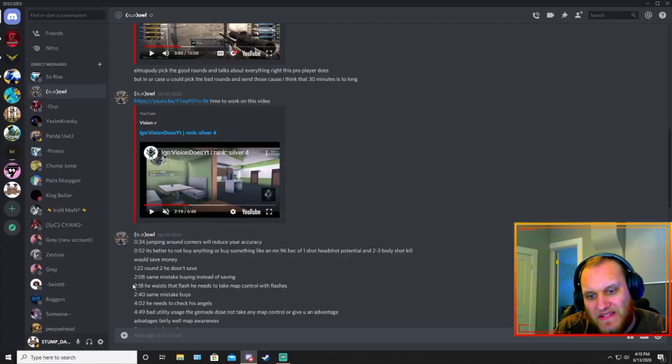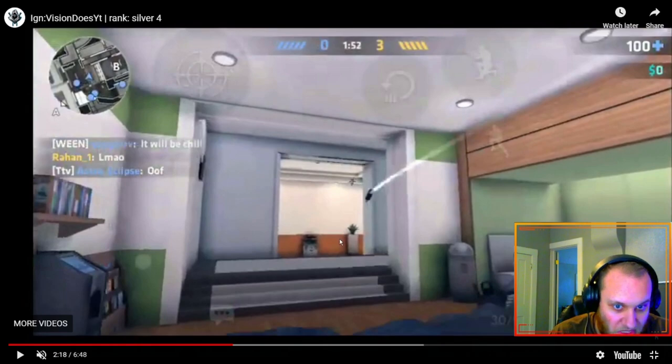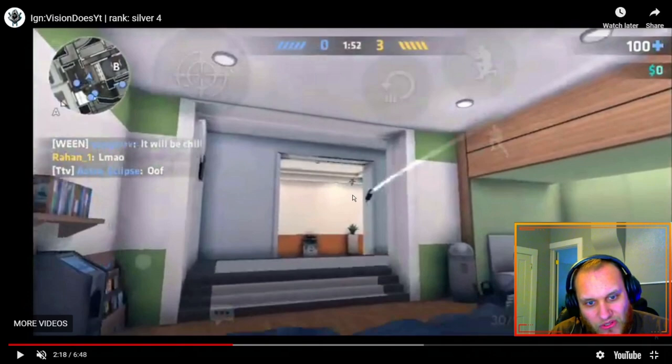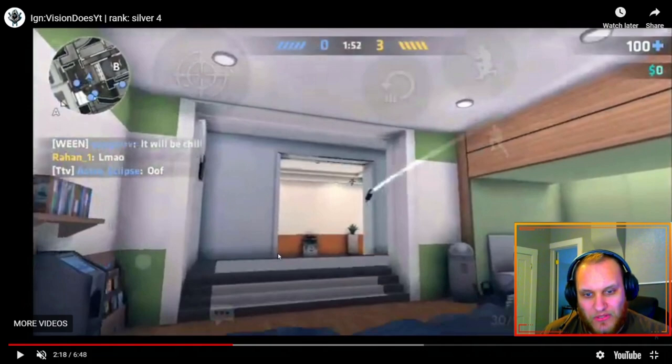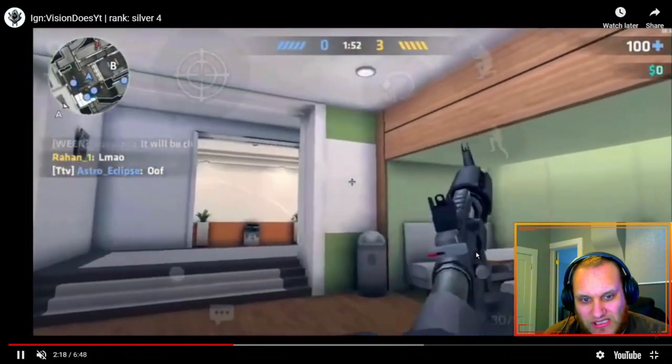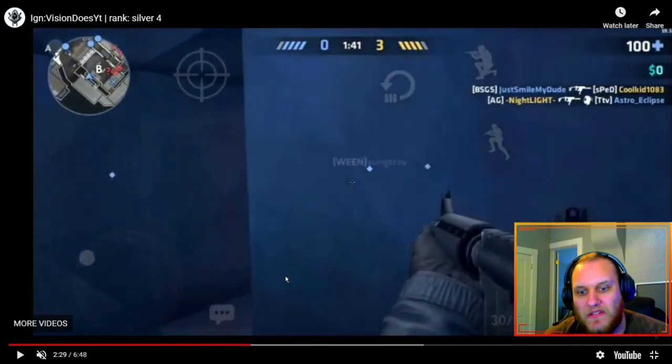Al says he wastes that flashbang to take map control — I can see where he's coming from because that flash doesn't really do anything. The only way to use it is to run up and throw it at an angle into CT orange so it bounces off the wall next to the support wall blocking jungle, deterring them from going into breach orange. Then you can push out and hold that angle into orange. Instead he just turns around and goes to B.